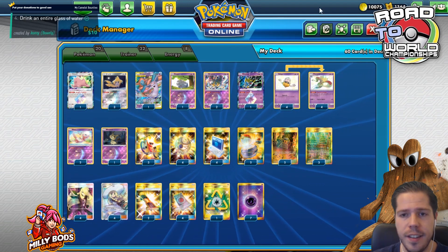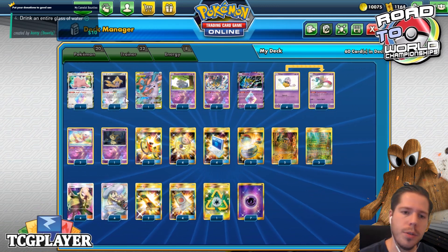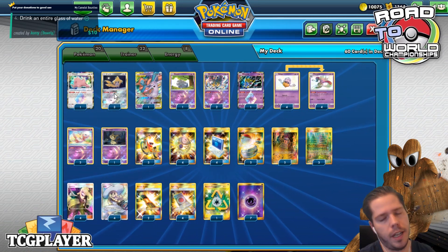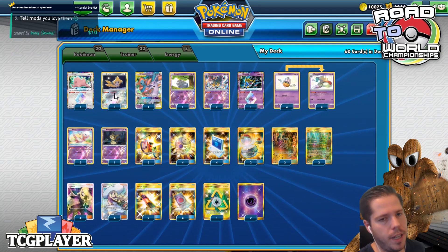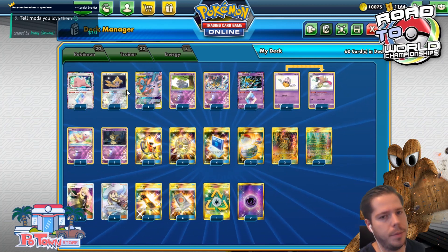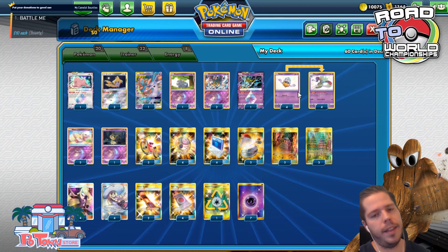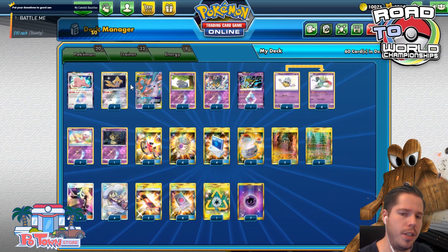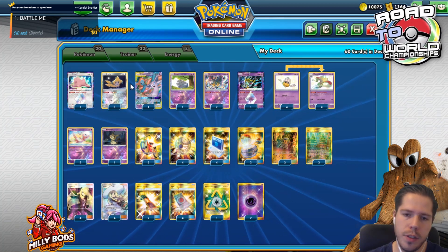Michael Cajun ended up getting top 8 with this very standard list with a couple of interesting twists. This is your good old run-of-the-mill Malamar. It only has 3 Jirachis, which is surprising. I definitely like to run 4 myself just to maximize the chances of starting with it, because you do have a bunch of other basic Pokemon like Giratina, Espeon Deoxys especially, Mew, maybe Oricorio, Ditto and the Inkay. I feel like with 4 Jirachi you are much better off trying to start with it.